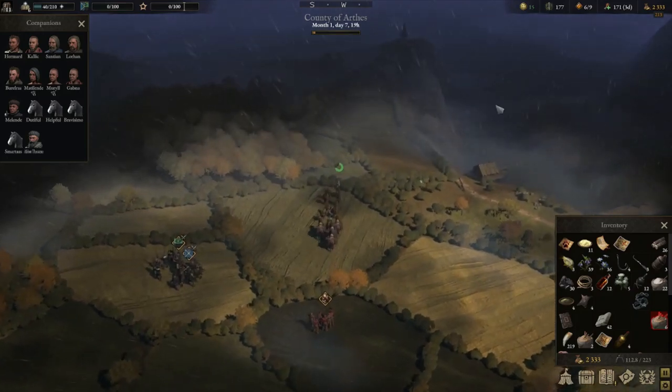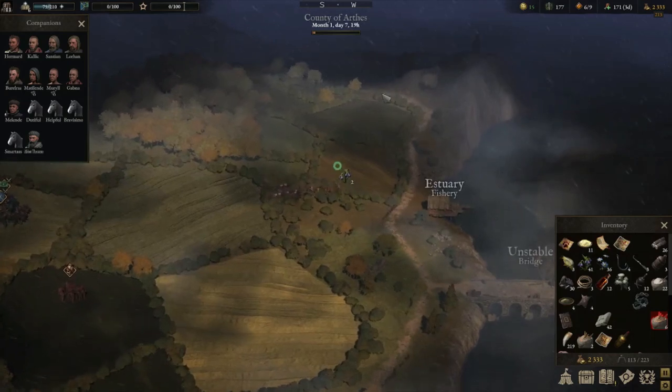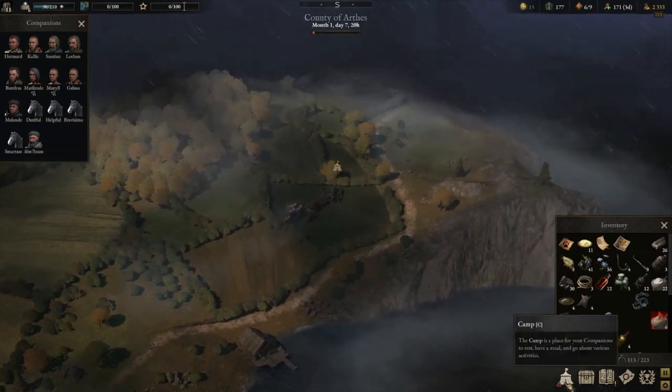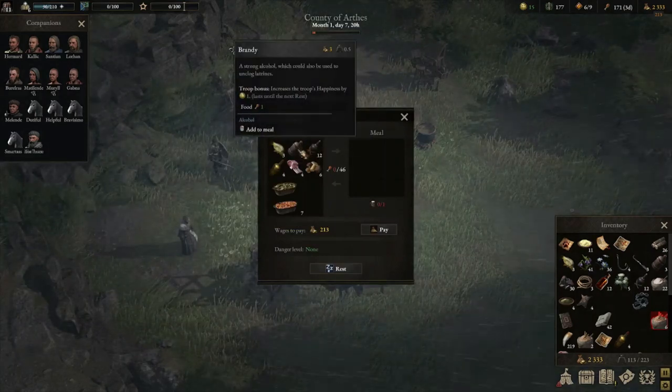Hopefully it won't be too long before we can find some — I think we need six wheat to get our pony. I'm going to avoid some of the bandit camps and bandit fights around the place, and try to stay focused on our main goals.